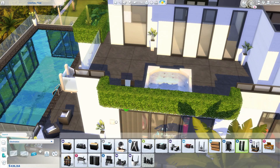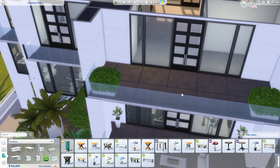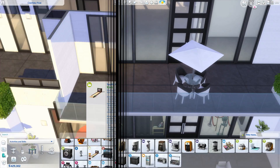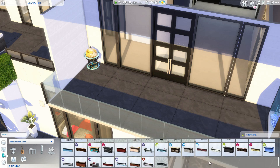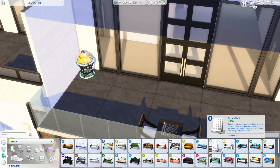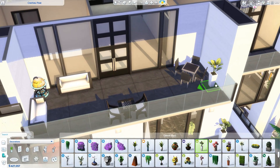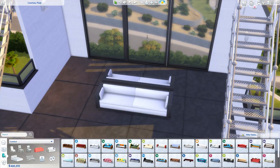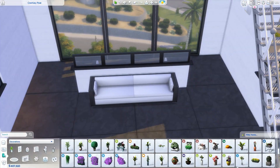Something I also like is the living room looking out into the swimming pool area - I thought that would be quite cool. There are a lot of balconies in this place. Take your time, explore it, and if you like it give it a big thumbs up - I really appreciate any comments too. I've had a few comments on the gallery which I'm really pleased about. Here's the little viewing gallery where you can sit and enjoy the view of Del Sol Valley - I thought that was a nice touch.